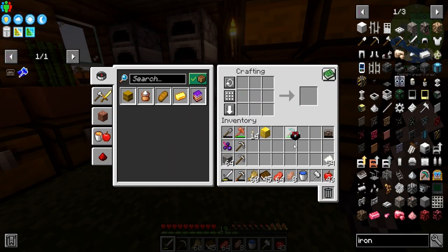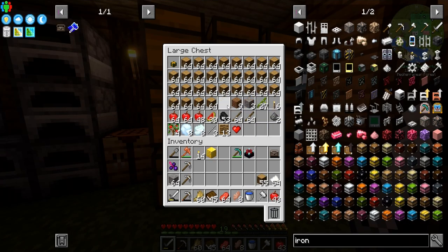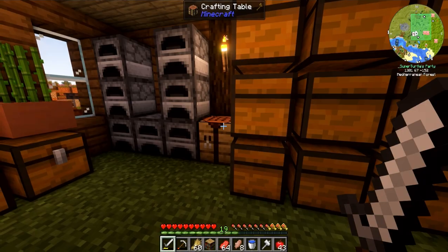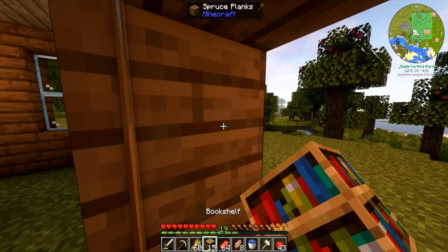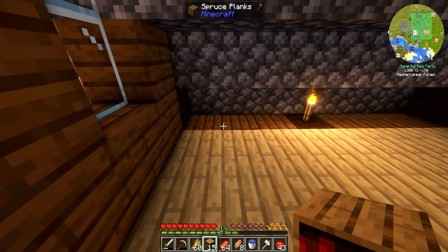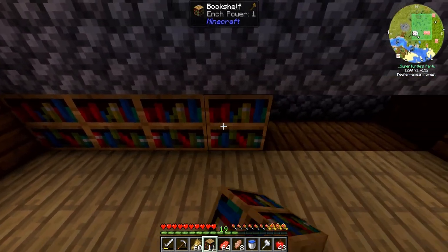We have the obsidian and we have the perfect amount of books — we need one extra for the enchanting table. Boom, there we go. And we need a bunch of wood. If only we had a bunch of wood — oh wait, I thought we got gypped. I think I'm gonna put this upstairs.